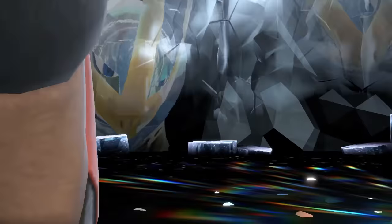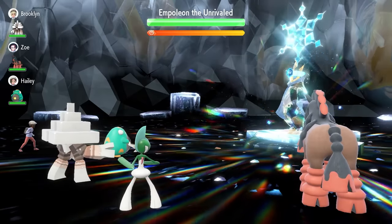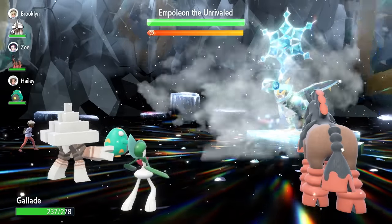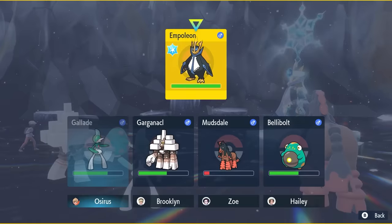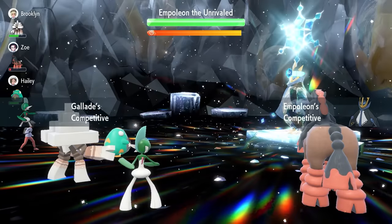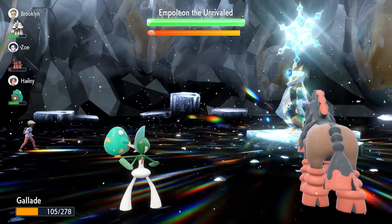When you first come into the raid with Gallade, you're going to see turn zero where Empoleon goes for Snowscape, summoning a hailstorm to the field for five turns, and then it fires off a Blizzard which is 100% accurate in hail and does considerable damage. But you should be able to take this pretty comfortably with Gallade because you're so bulky. On the first turn, lock in with Skill Swap to steal the Competitive ability from Empoleon, meaning you don't have to worry about it getting random boosts to its Special Attack throughout the rest of the raid.